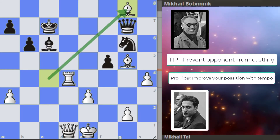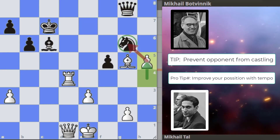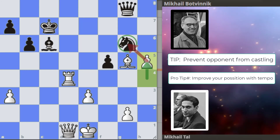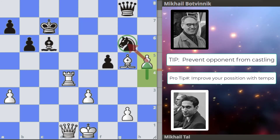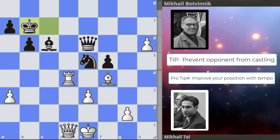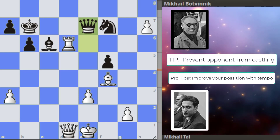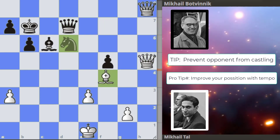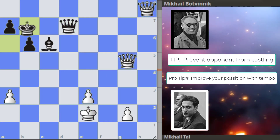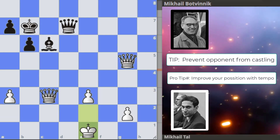Because of bishop takes on g8, queen takes — so Tal is up three points of material and plus 5.9 on the bar. We get h5 from Tal, and Botvinnik actually decides to resign in this position as he's just lost. The game could have continued with spinning the knight, pushing the pawn on the other side, and then forking the queen and the bishop. Pretty crazy stuff — I'm going to stop here as it's completely winning for white. Thanks for watching, see you in the next one.